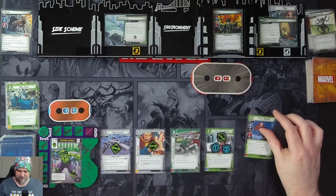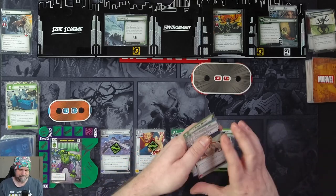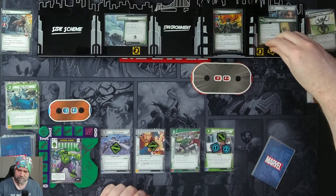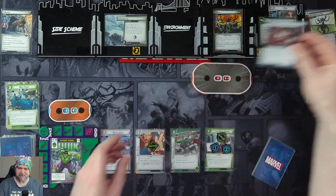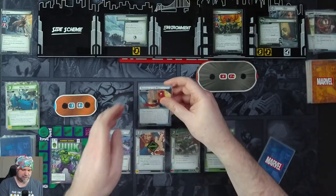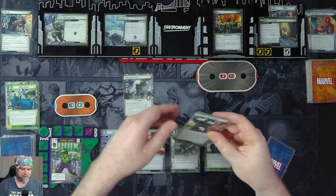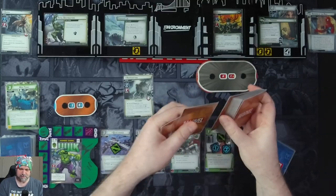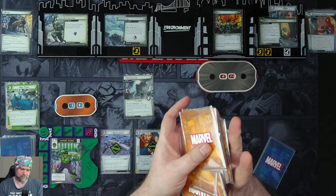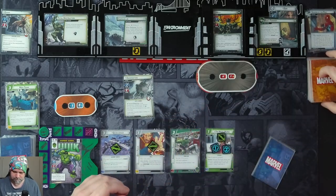We've got four more cards with Black Widow, Suborbital Leap, Assess the Situation, Abomination, and Agent 13. We've got two threat on the main scheme. Hela's going to attack us for one plus nothing, hits for one. We retaliate on her for one. Get our encounter card, and here comes Abomination already. Abomination comes into play. We get Total Destruction and Clash of Titans going in here, which gives us a Hazard icon.